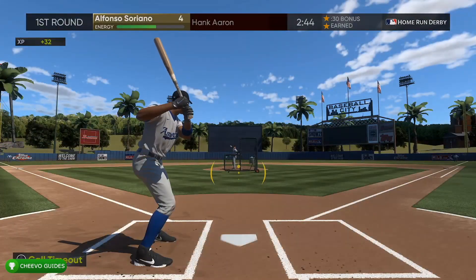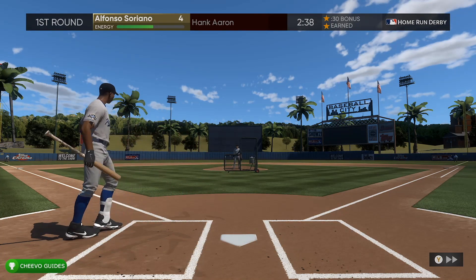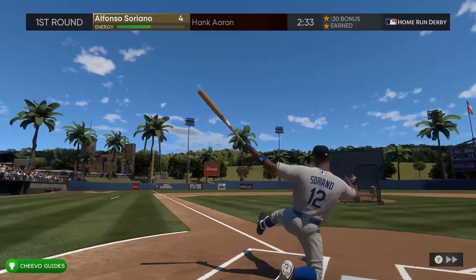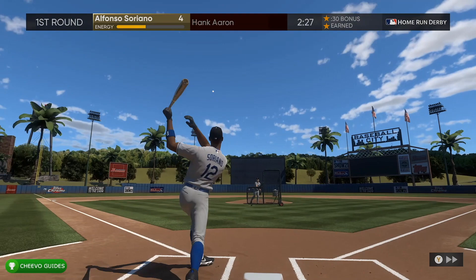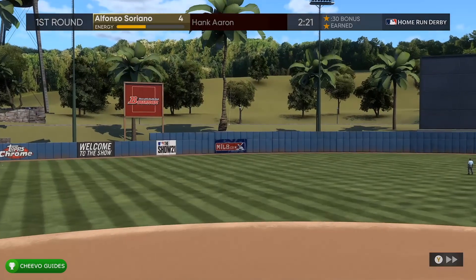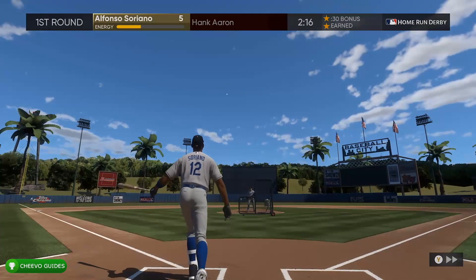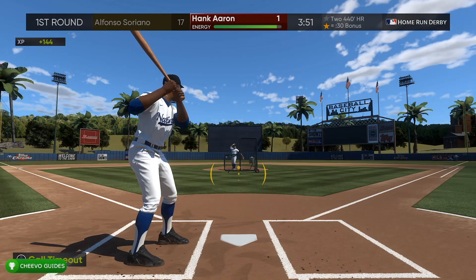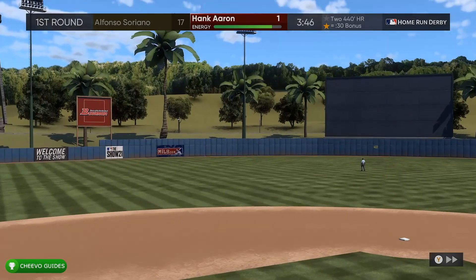As long as you're using your power swing and you've switched your hitting interface to zone, you're going to start hitting way more home runs. Keep in mind each batter has four minutes. I found that with each batter I was able to hit about 15 to 23 home runs per player. If you can average 20 home runs in the first round with each player, five players times 20 home runs equals 100. Even with eight players at four-minute rounds, you'll still complete this in the first round, so there's no need to actually finish the whole home run derby tournament.